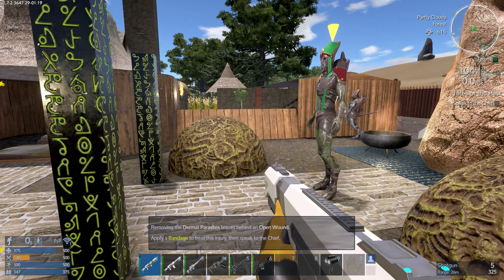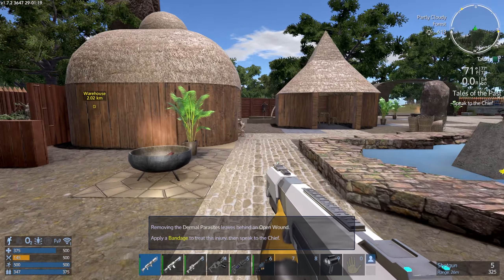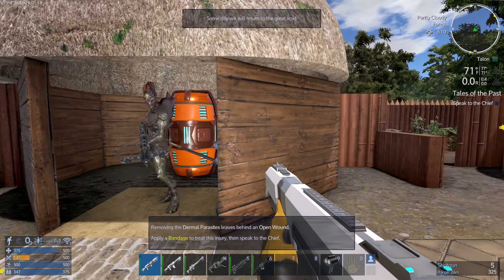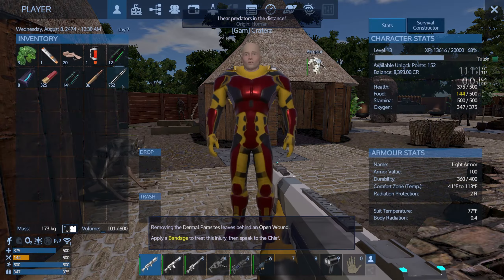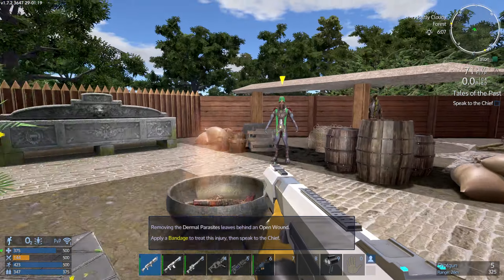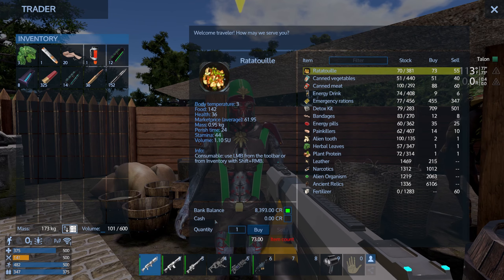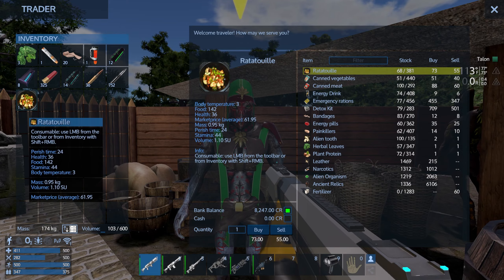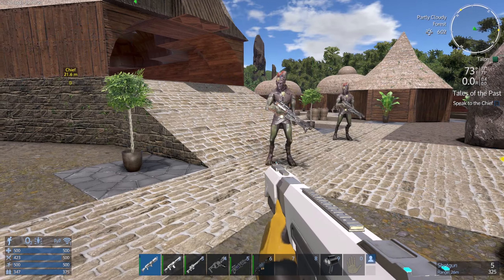Speak to the chief - well that was unnecessarily difficult. What are you guys doing? Don't make me tell the chief on you. I'm hungry and have no food. He's got food around here. Sir, you got some food? You do - ratatouille! One more antibiotic just for the road.